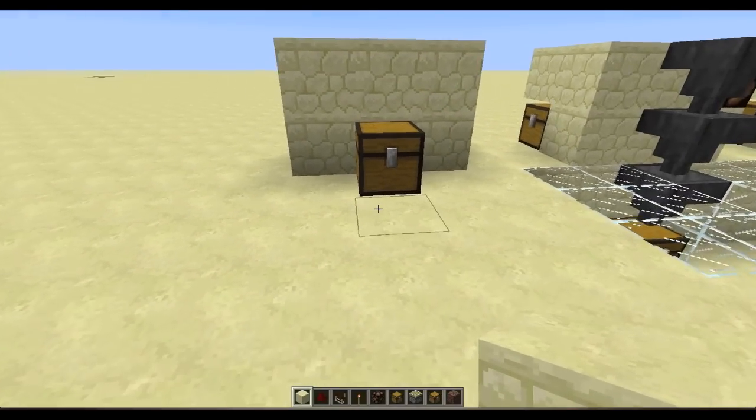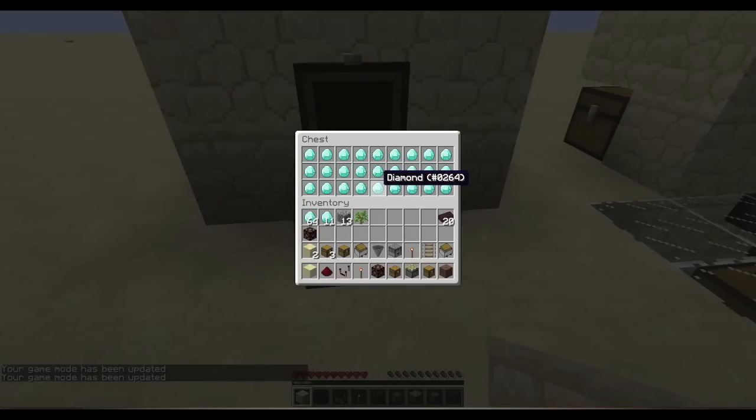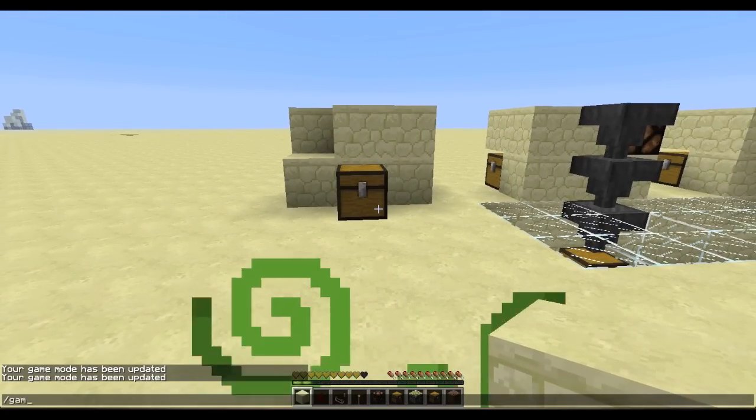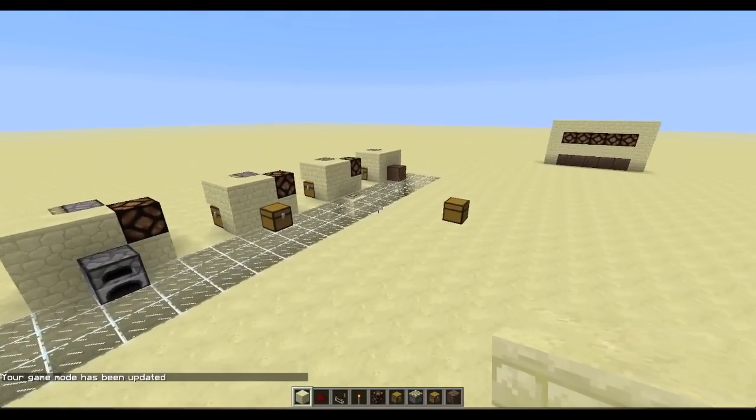This can be used for a cool trap. Let's change to survival game mode — I'll take these diamonds... and it'll poison you. That's the DUD used as a trap.